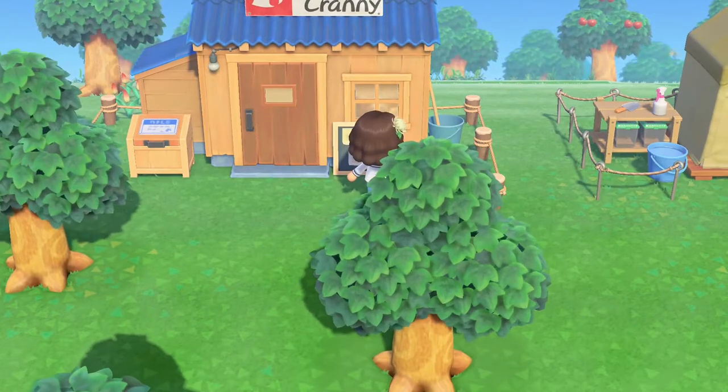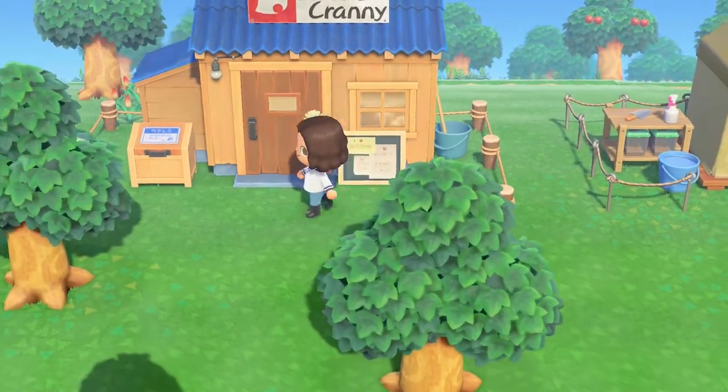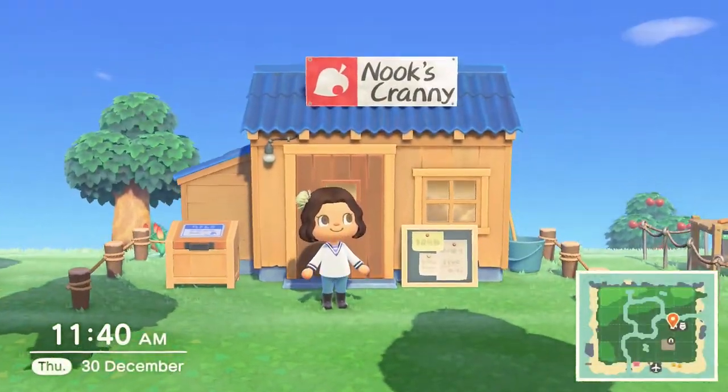There is a little sign on the right hand side — if you go up to it and press A it will tell you what the hot item of the day is, so if you sell that item that day you will get twice as much money for it.